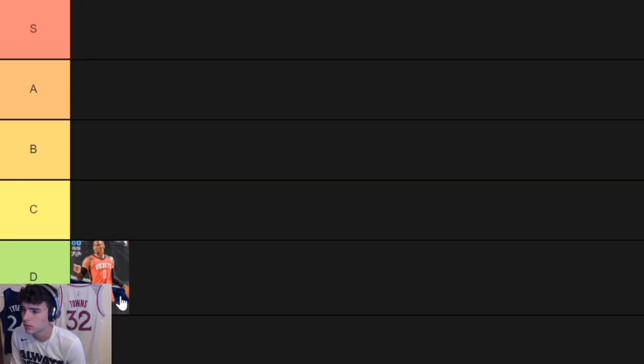Westbrook's value isn't great — a mid-50s three-pointer, no clamps, and only Silver Quick First Step. You can add badges, but I'm going to judge every one of these by the base card without adding badges, because that's how you have to do it at this point in the game.